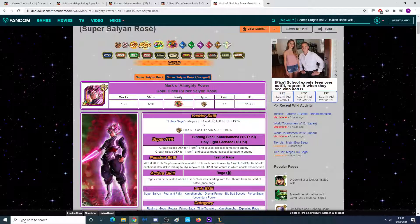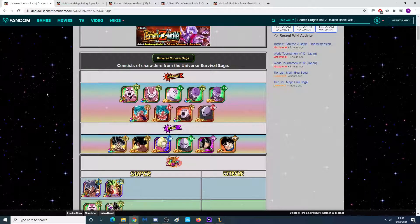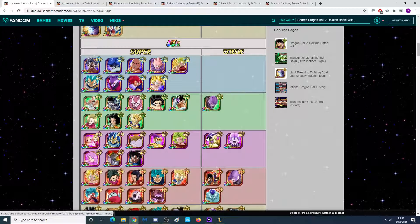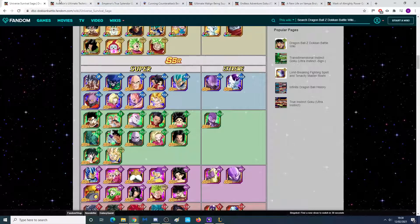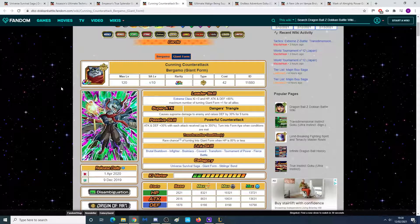So we are looking at getting 1 or 2 Extreme LRs — probably 1, and we'll talk about that in a second. Now, going over the Extreme units, there are not that many units in the Universal Survival Saga that are actually Extreme. For instance, one is Hit — we can see him there — and then Golden Freezer, and Bergamo. These are the 3 main candidates from the Extreme side.